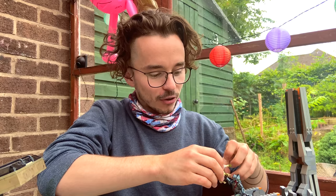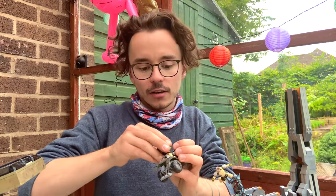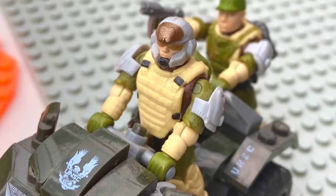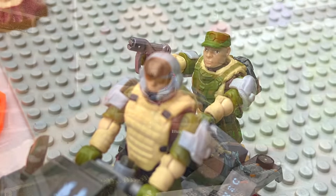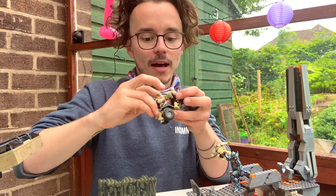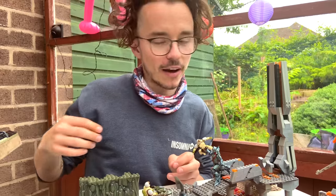This poor Marine is not having a good day. Trying to back him up will be his brothers — two Marines on this Mongoose. We'll have one driving and the Sergeant on the back, magnum in one hand. This Sergeant will be doing his best to save his buddy, but the main fight lies with Fireteam Majestic.